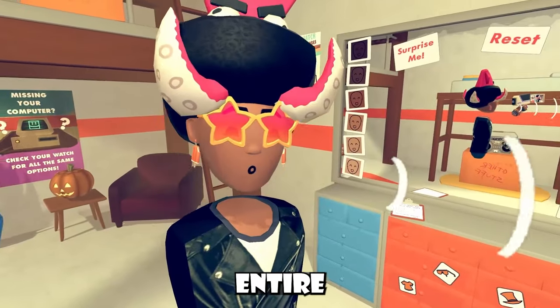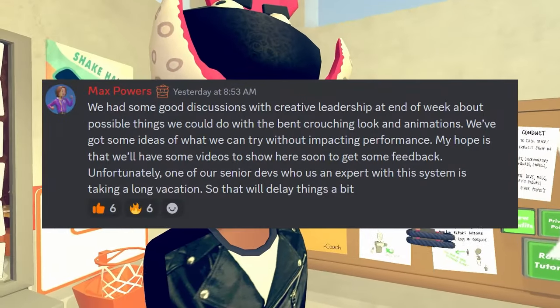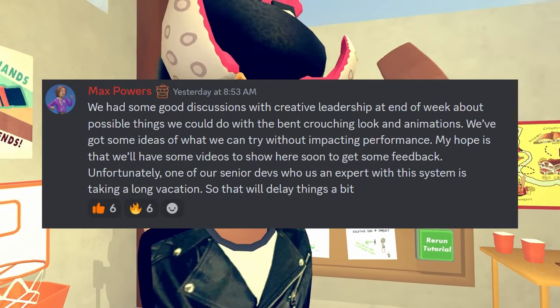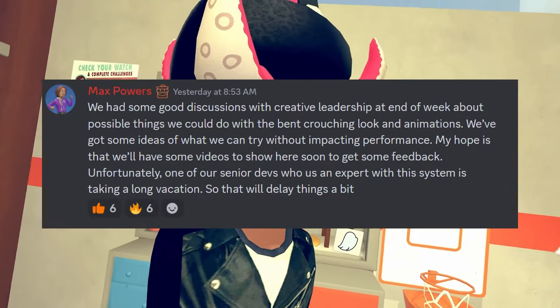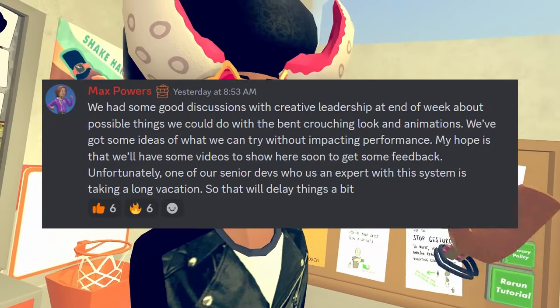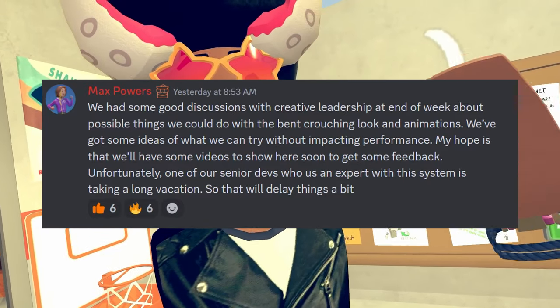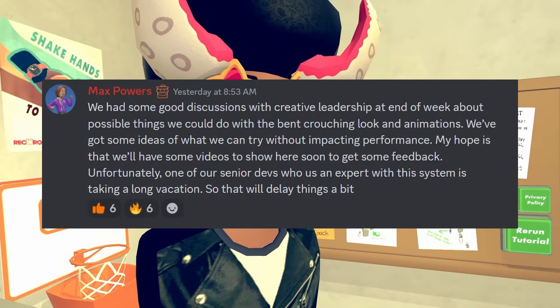Max Powers also had an update on the situation from last video. He said they had some good discussions with creative leadership at the end of the week about possible things they could do with the bunk crouching look and animations. They got some ideas for what they can try without impacting performance, and their hope is to get some videos out soon to get feedback. Unfortunately, one of their senior devs who is an expert with the system is taking a long vacation, which will delay things a bit.